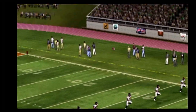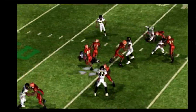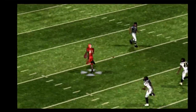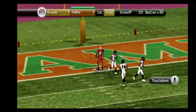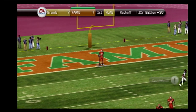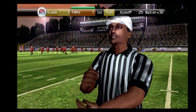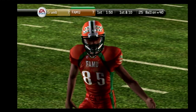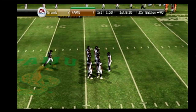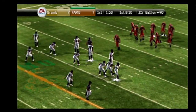Grambling State gets set to kick. Kicks it off — fields it at the 22, across midfield, at the 40, at the 30, to the 20, to the 10 — and they're going to kick this one all the way back. Touchdown — wait a second, they put the points on the board, but they might have to take them down. That's the sound of the offense going in reverse. They'll go to work at the 40-yard line.